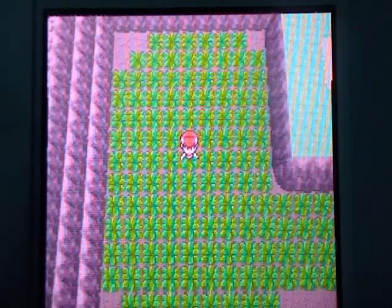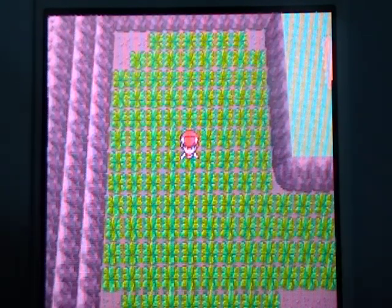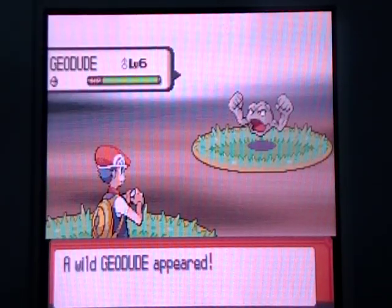Go ahead and click your Pokeradar — I have it set to Y. A bunch of grass will shake and there's a bunch of patches you can choose from, but just choose one. I chose one with a very little shake — that's a normal patch. There's a Geodude. Chain of 1 from that.